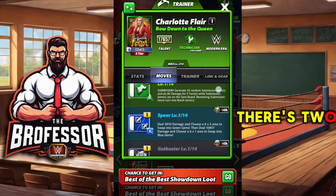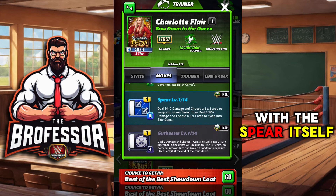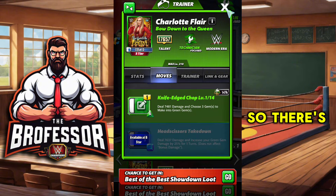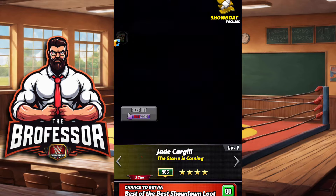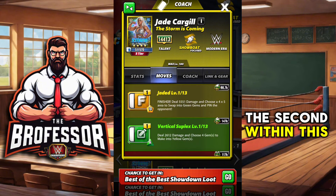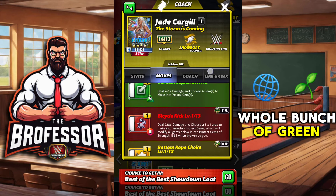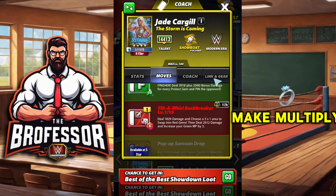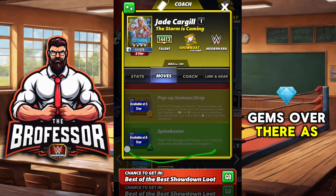You can also run it with botches — there are two ways to do it. With the spear itself, increasing your green gem damage could also work. Charlotte is probably going to be number one in the category, followed by Jade Cargill, who will probably be second. Jade has the ability to make a whole bunch of green gems with her finisher and then multiply gems as well.